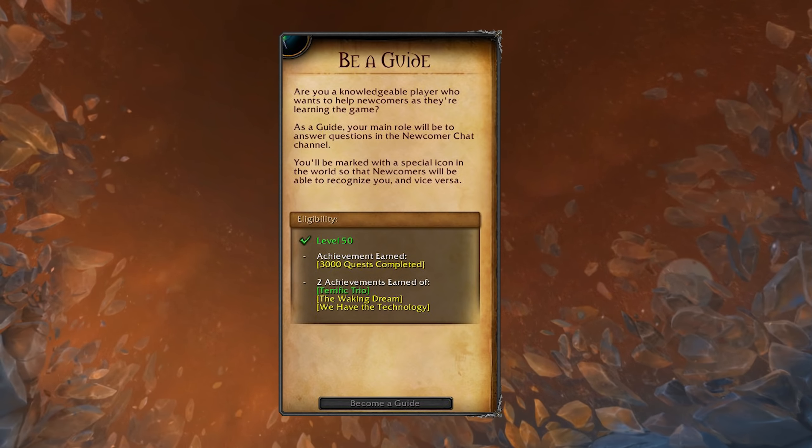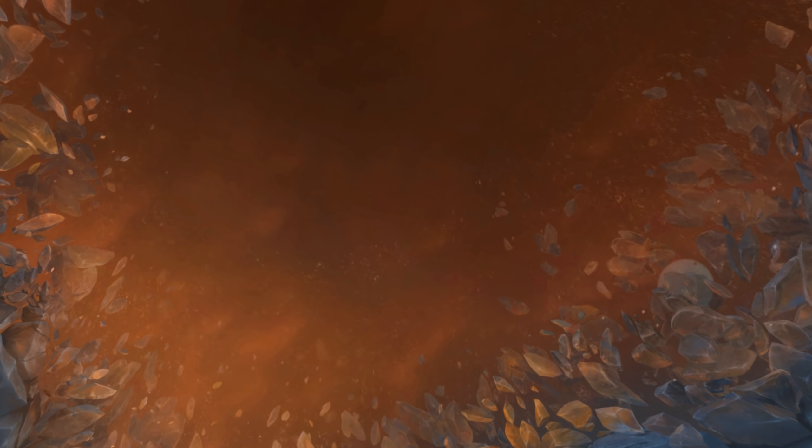The final minor thing coming to the pre-patch is the new mentor system. Veteran players can become mentors for new players and gain access to a newcomer channel, getting a special icon so newcomers can easily recognize who is there to help them. To become a mentor there are some requirements — you have to be at least level 50, complete 3,000 quests, and earn at least two of the specified achievements. Those were the 19 minor changes coming to the game that I thought were worth mentioning — if you have some, share them in the comments below. Thank you for watching, stay safe, and I hope to see you in the next video. Take care!